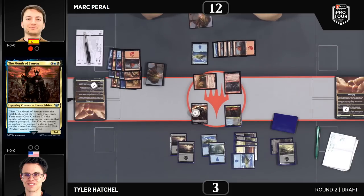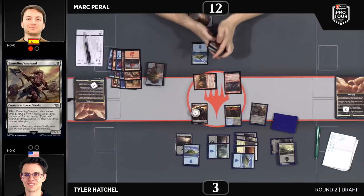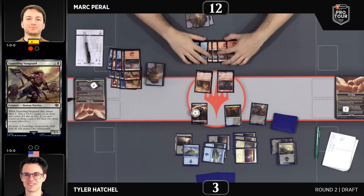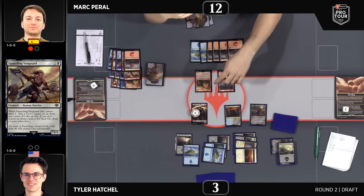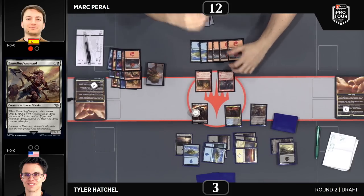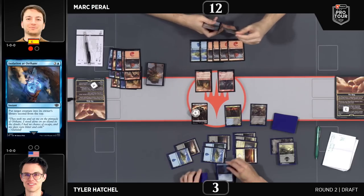He's got the island so the Isolation is live. Tyler Hatchell is fighting back — right back in this game. He's playing an Easterling Vanguard instead of the Isolation, sailing close to the wind but doing a great job staying in this game from a position that didn't look hugely advantageous. That Mouth of Sauron is such a good card, one of the most incredible uncommons — my personal favorite. I love these blue-black control style decks: draw a lot of cards, play some Birthday Escapes and Torment of Gollum, then curve into this card where you get two large creatures.